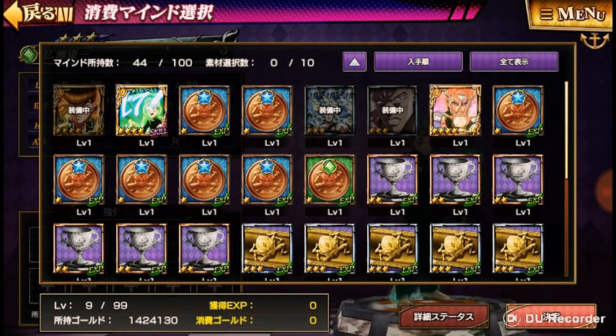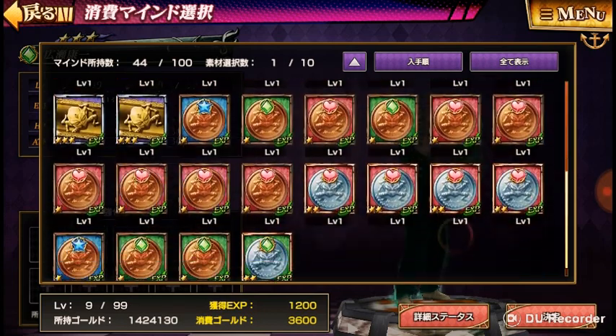Anyway, since he has a diamond, and a diamond goes with long range, stars go with Joestars, and hearts go with strength characters. So let's pick out a couple of these.